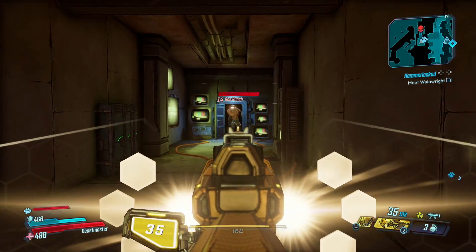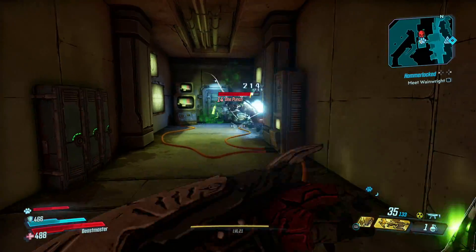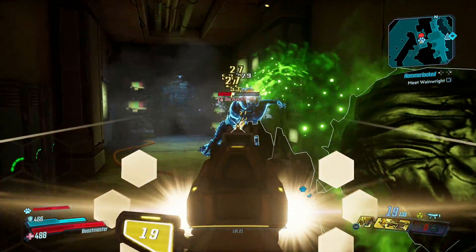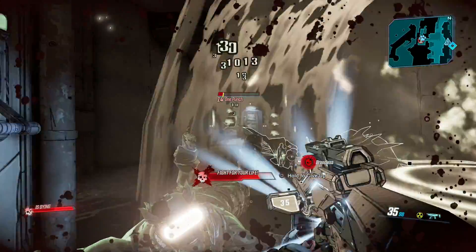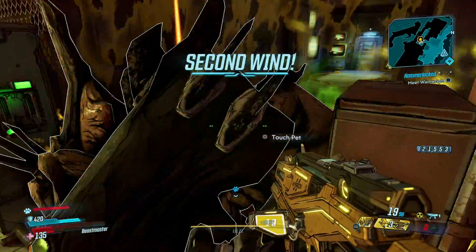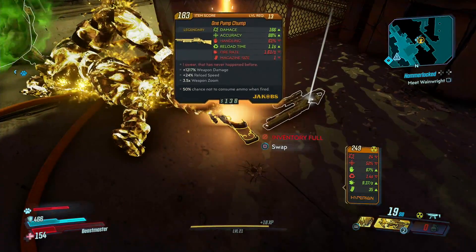Keep messing with the switches until all the TVs are on, then you'll fight a mini boss called One Punch — yes, a clear reference to One Punch Man. If he punches you, you will get insta-killed, so be very careful. If you're lucky he should drop the legendary weapon. If not, just quit the game and load back in, and you'll appear just outside to try again.